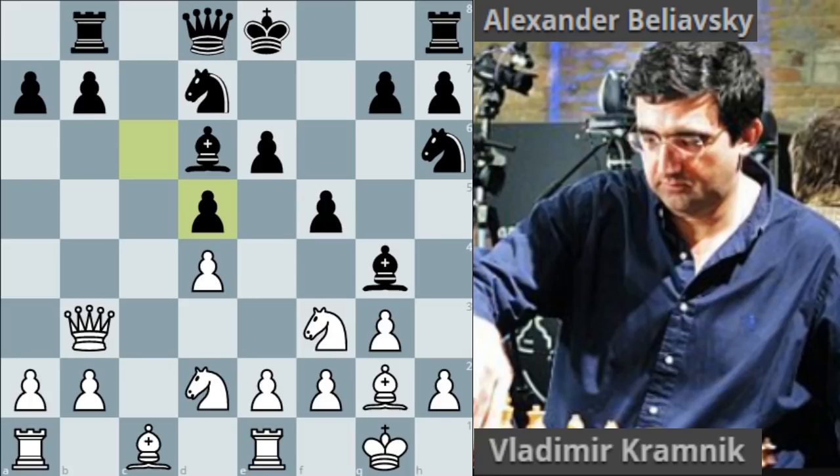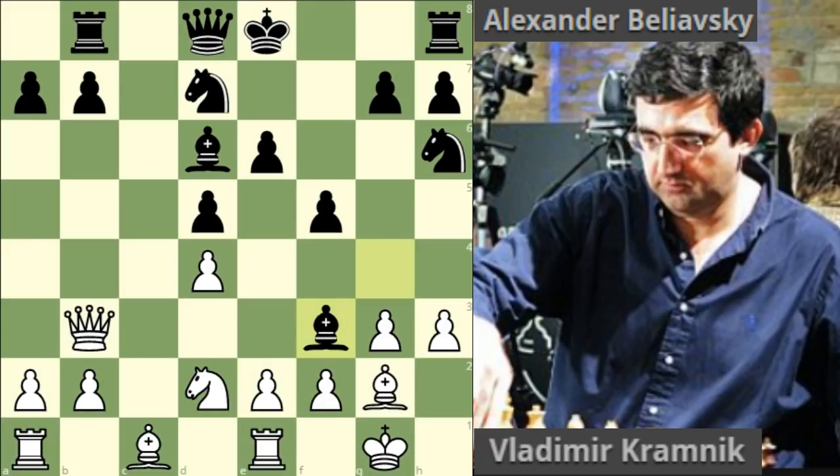Let's go back to the game. Believski took with the c pawn and now Kramnik played h3. Here Believski probably should have taken on f3, but Kramnik was intending e takes f3, once again opening up for the rook with pressure on e6. White has a threat of taking on e6 and the threat of queen takes d5 as well, which will be problematic for black to deal with.